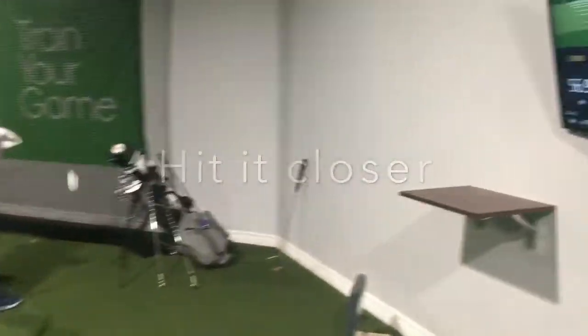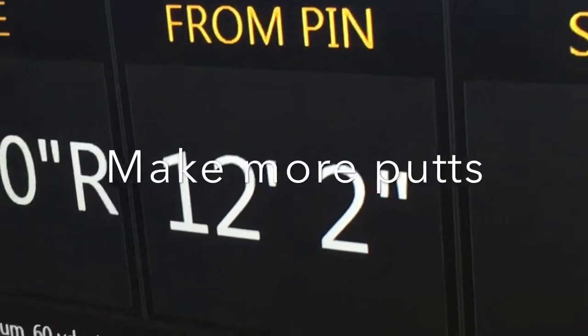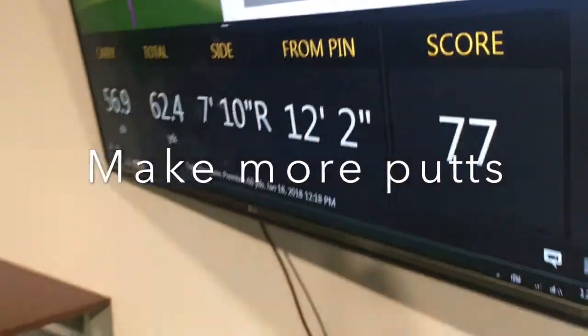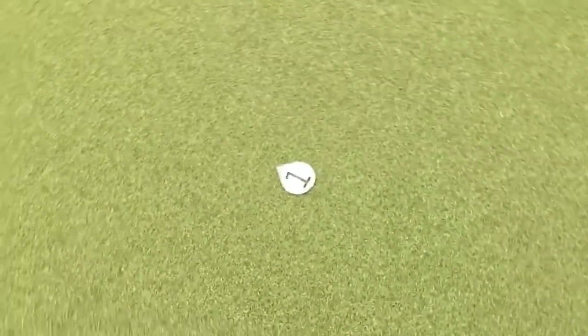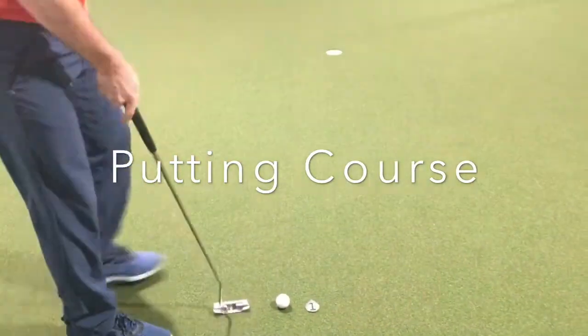Once the wedge shot has been hit and the proximity from the pin established, a player will go to a specific hole on our putting course and try to save their putt for par. Our 18 hole putting course is designed to simulate putts you will face on the golf course.